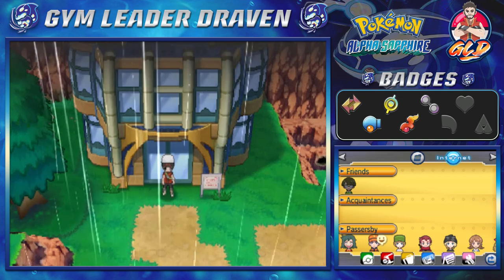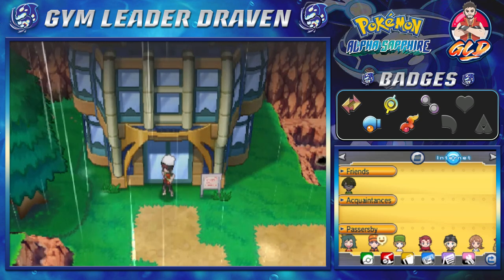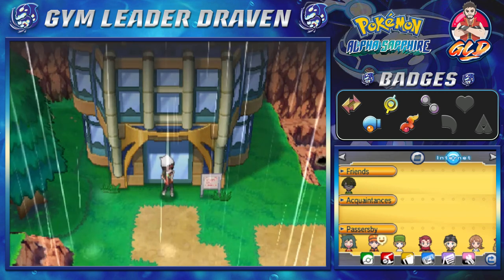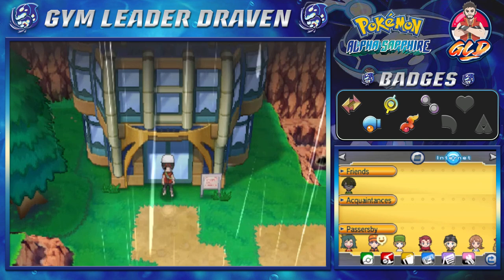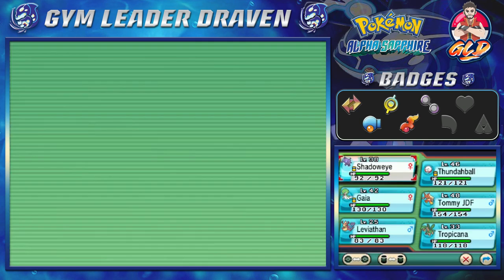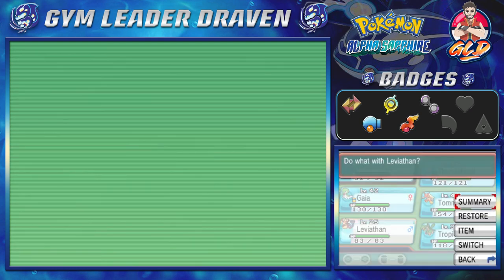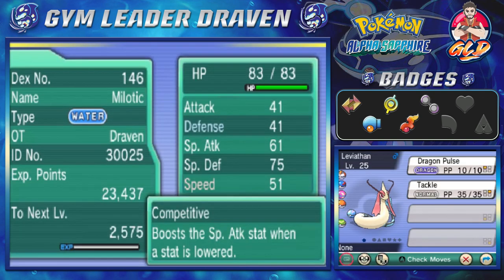What's up guys, it's me your host Draven, welcome to another episode of our Pokemon Alpha Sapphire walkthrough. In our last episode - the first one in a long time - we did a trade episode and made a replacement for our team. We evolved a Feebas that we caught right here in Alpha Sapphire and made it into a Milotic.